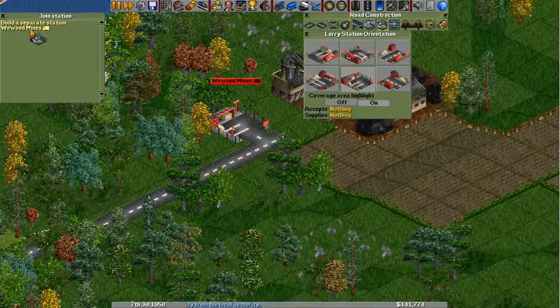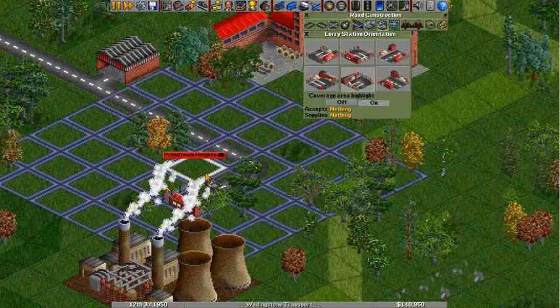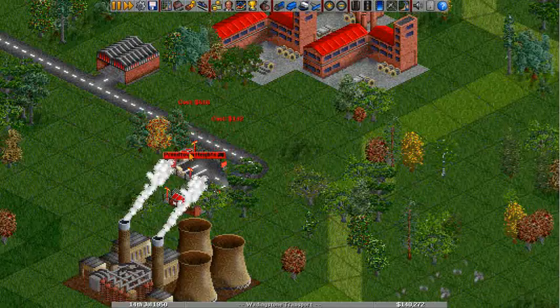You don't always have to do that though, because I think if we click this one here, it should be close enough that it will just sort of assume it's part of Prentown Heights. So I'm going to come over here — there are my trucks. I'm going to clone two more and get them going.